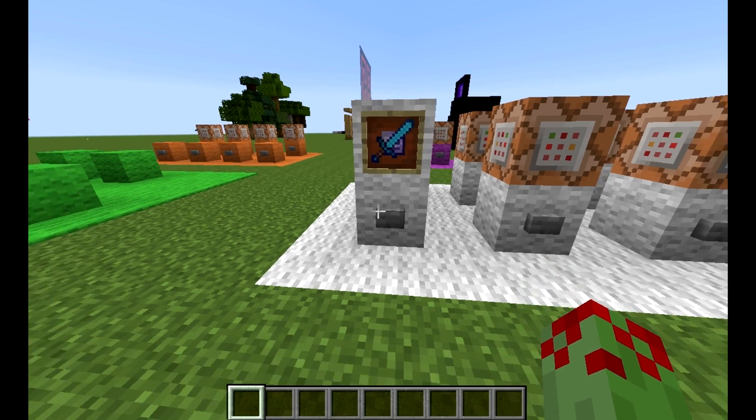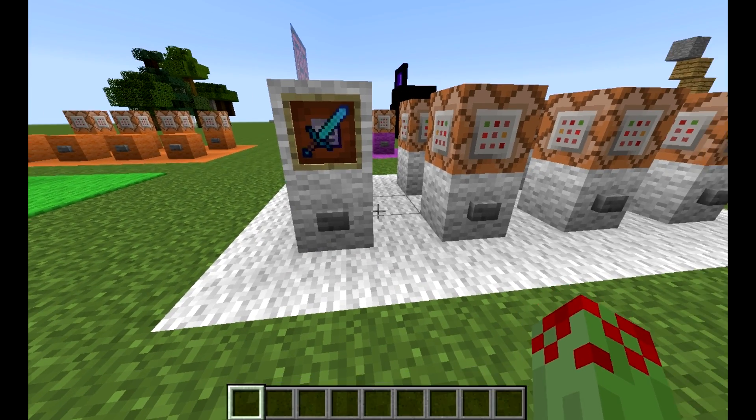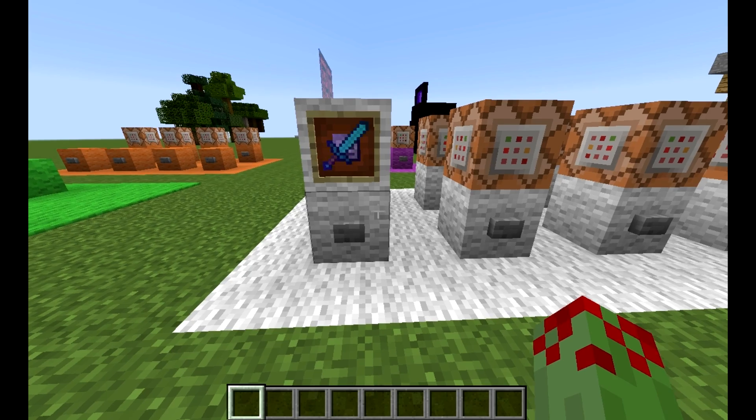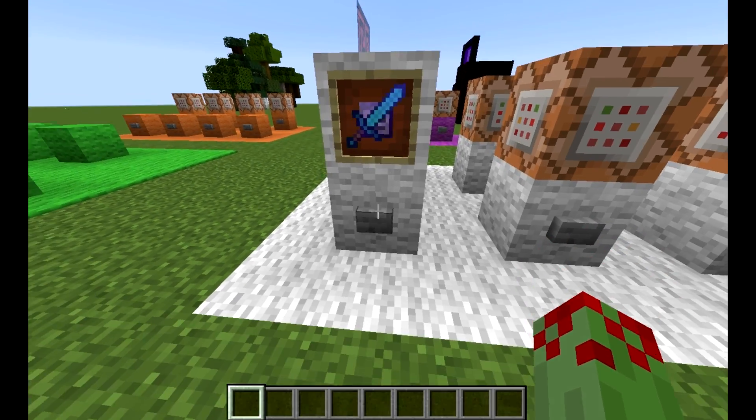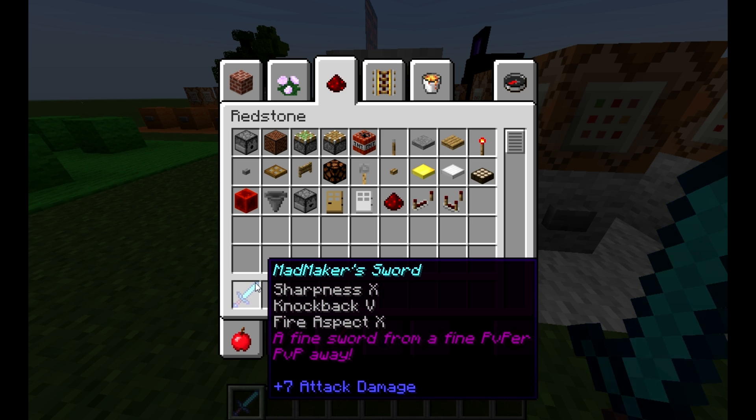how to get an item with a custom name, lore, and enchantments through the give command. The item in question today is Madmaker's Sword. So as you can see, I've just given myself a sword — it's called Madmaker's Sword, Sharpness 10, Knockback 5, Fire Aspect 10, and then it's got two lines of lore: 'a fine sword from a fine PvP-er' and 'PvP away.'